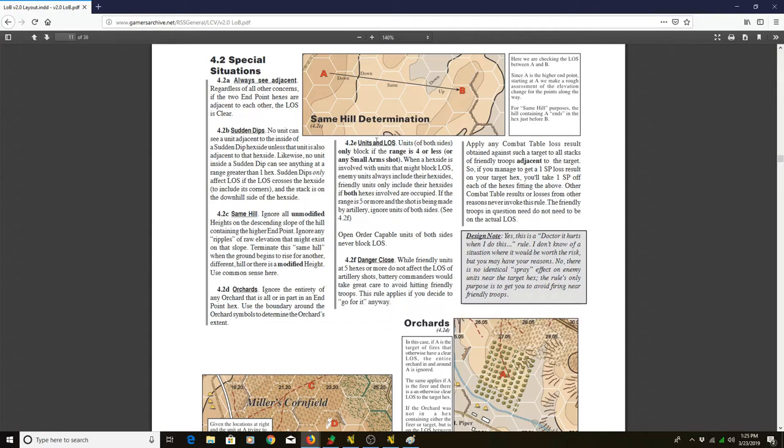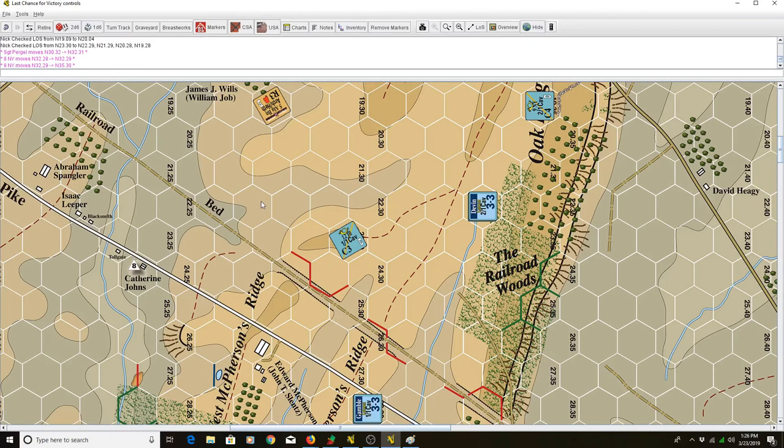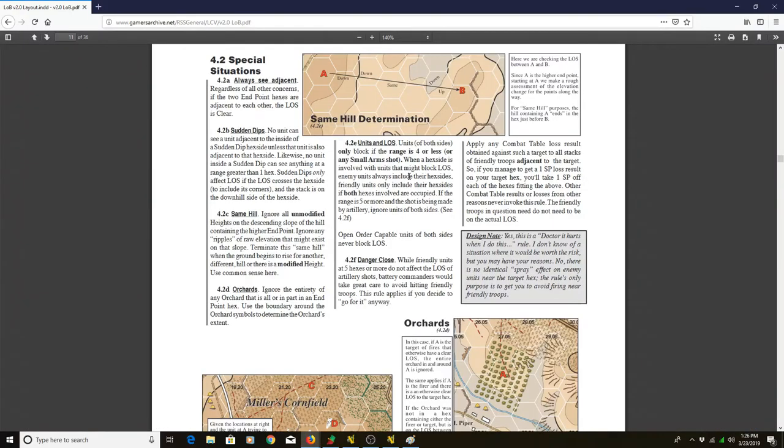Units only block if the range is four or less. So if you have an artillery unit here, this infantry unit here, and a confederate unit at range 5 — that artillery unit is going to be able to fire over the friendly infantry unit. Also important to note: open order capable units of both sides will never block LOS. They can be out in front to screen or skirmish and they're never going to get in the way.